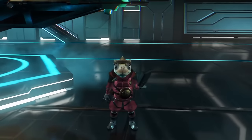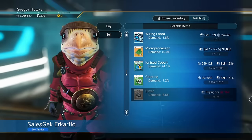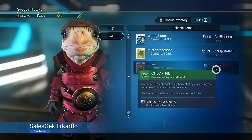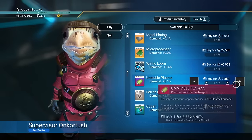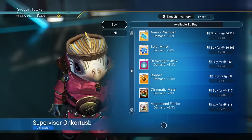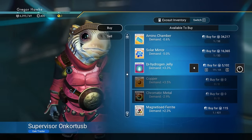I hopped over to the space station to grab up all the elements I need to make the rest of my refineries, as well as sell a tiny bit of this ionized cobalt and chlorine. The chlorine was worth more even though we had less. Really hoping this vendor has some chromatic metal, some dihydrogen jellies — and wow, the mother load of exactly what we need. I'm just going to pretty much buy all of this.